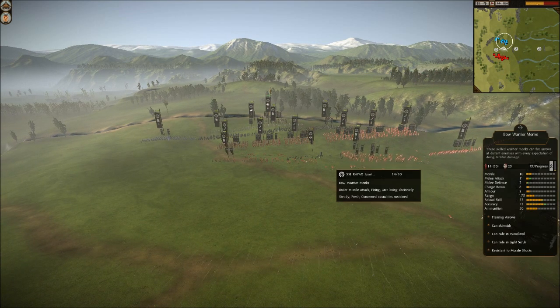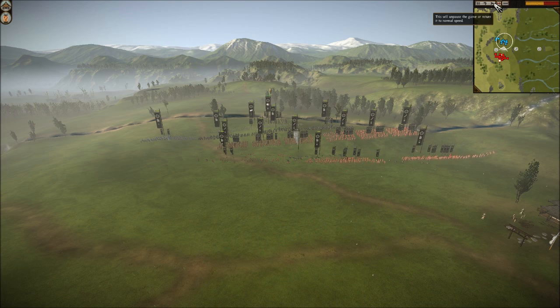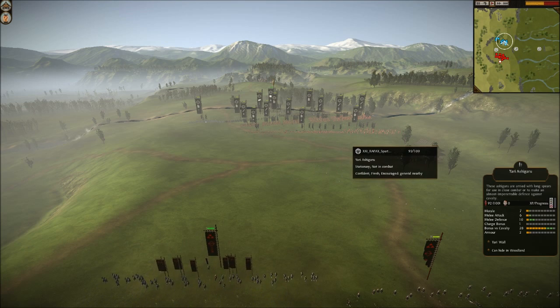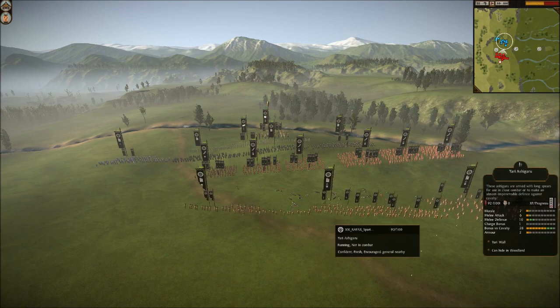That's his archers pretty much beaten up — these will rout momentarily. Bye-bye archers. So the archers rout, and because he's had these yari ashigaru in front, they're getting pretty beat up as well. They're really just fodder units, as anyone will know — fodder units for tangling up cavalry.